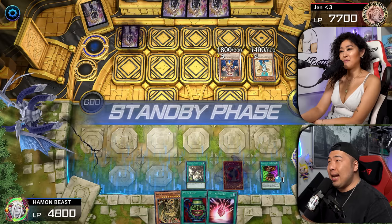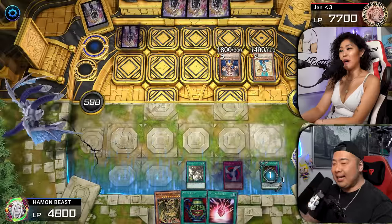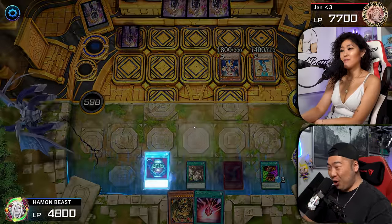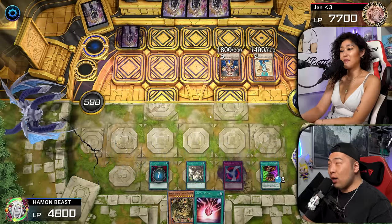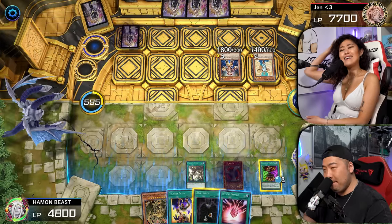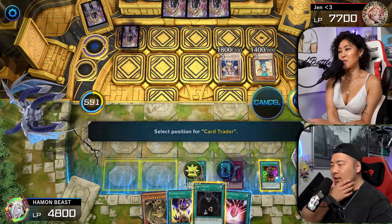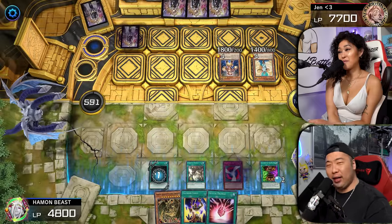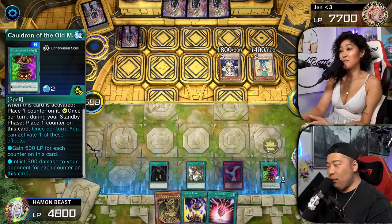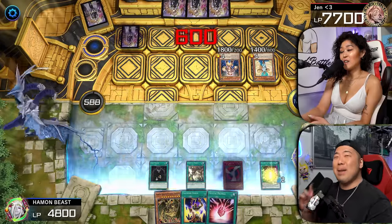Oh my God! The Cauldron of the Old Man will gain a counter. We're going to activate the Pot of Greed to draw two cards. Please be good. We're going to activate Card Trader. This is a Dueling card. That's a mighty lot of spells. And then we're going to use Cauldron of the Old Man to deal you 600 damage.